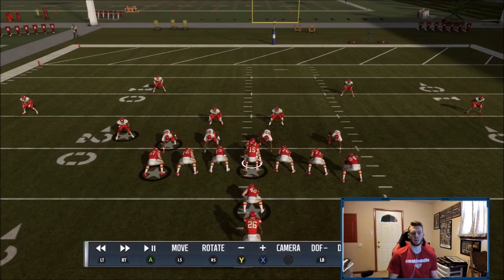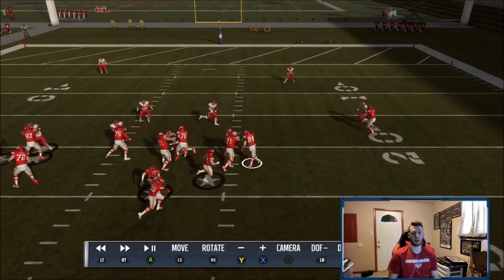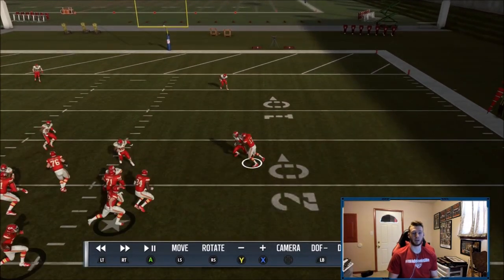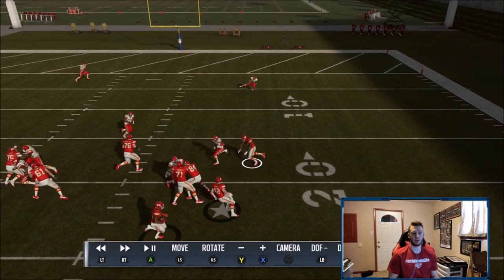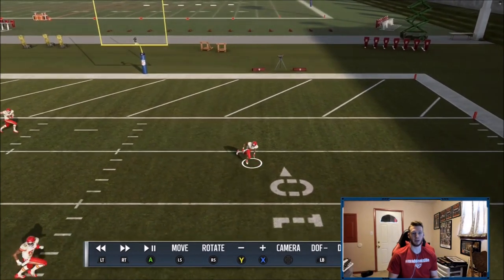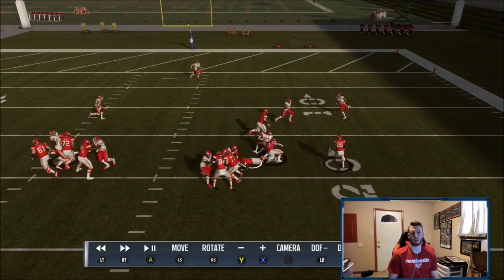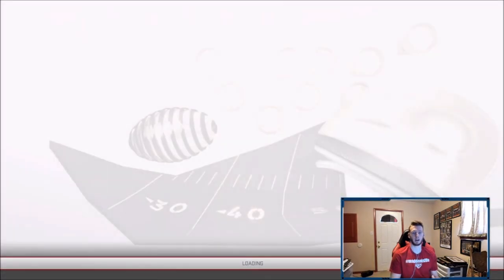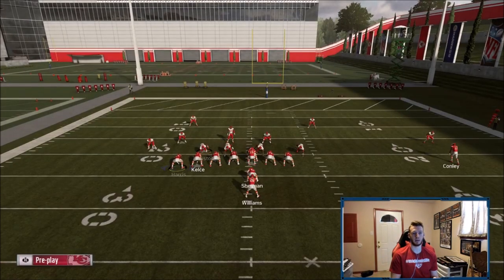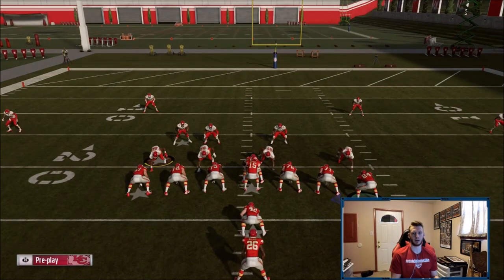This is why this run play is so good — it has a lot of touchdown potential. What this receiver usually does is he touches the corner, cracks him for a second, and lets him go. Then Sherman will take him from the wide receiver, and Conley the wide receiver will go get the safety — and then you have open field with no one on you. He didn't do it that time and he won't do it every single time, but that's why you don't hold turbo. Just let yourself pick your gap, pick your hole, be patient, and you'll consistently pick up good yards.